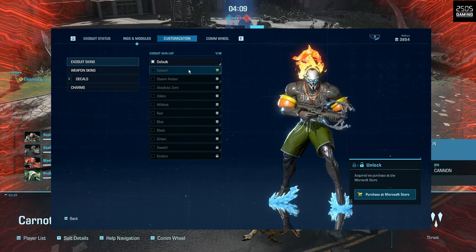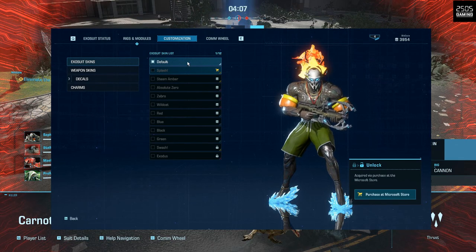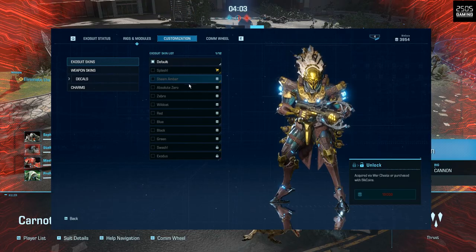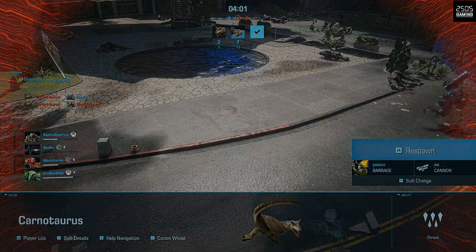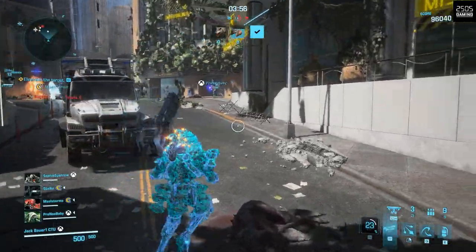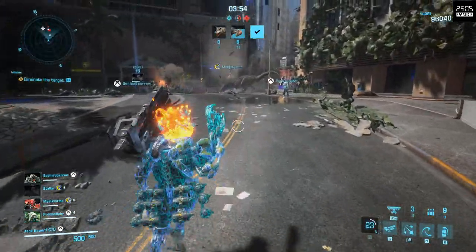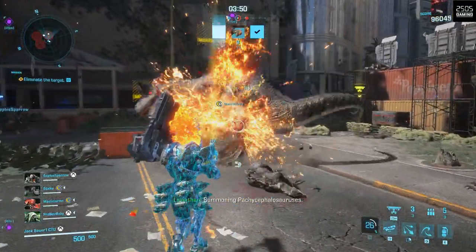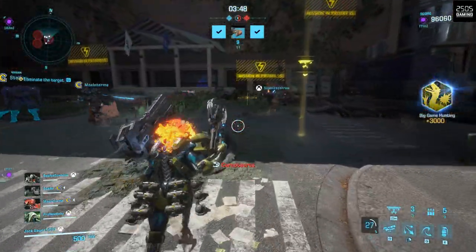Exo Primal has good graphics. The exosuits look very stylish, easy on the eye, and players will feel good using them and looking at them. The enemy dinosaurs are also the star of the show, with so many on the screen at once, putting the team under constant pressure and providing good on-screen action. There are great visual effects too with the weapons and special abilities.